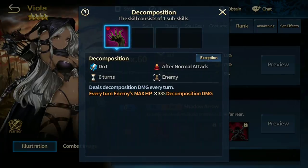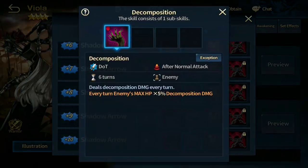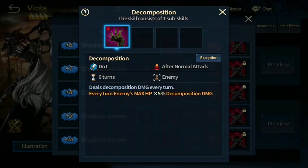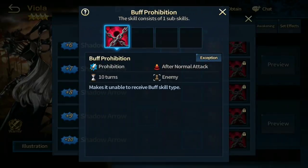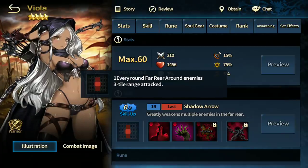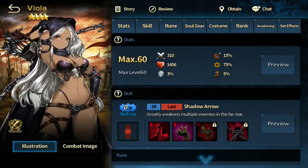The reason Viola is so good is because of decomposition. At plus nine it increases all the way to 5% of the opponent's max HP, so the higher their HP, the more damage she deals. Viola is one of the best four-star warriors you can get right now. Buff prohibition is very useful as well — it prevents opponents from receiving buffs. Silence is also very useful, and since she hits all the way to the back she can usually silence at least one or two supporters. Highly recommended to build one.